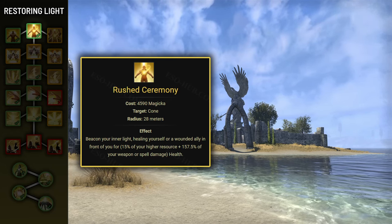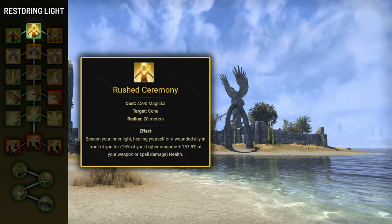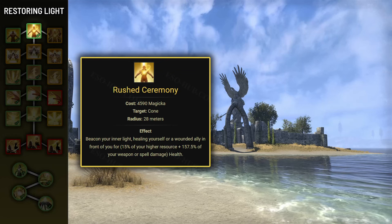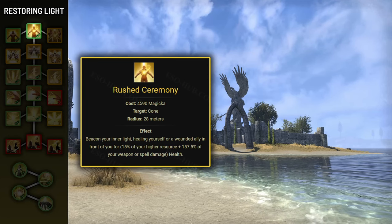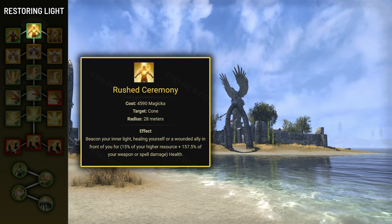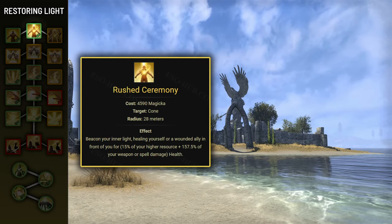However, it has one very big issue: the targeting. The ability can't target other people, which in some cases might be convenient as it allows you to help your teammates when you're doing fine yourself, but in other cases will be a massive nuisance when you're trying to heal yourself but the ability targets someone else. It has a massive range of 28 meters, so the only way of guaranteeing the heal goes to you is turning around so that there's nobody in a 180-degree angle in front of you.